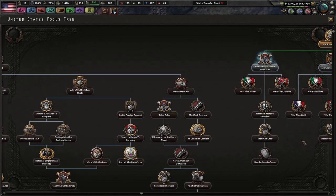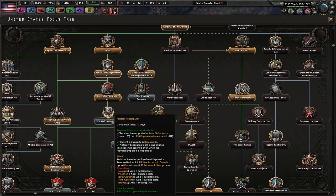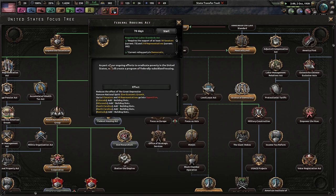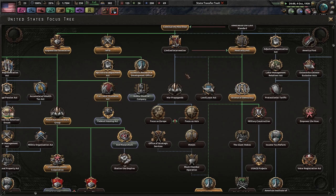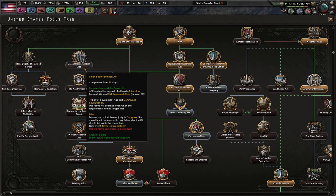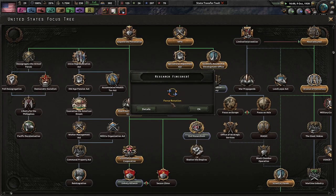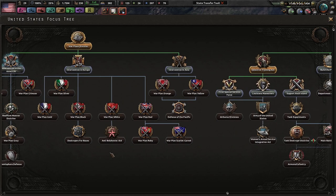Atlantic fleet designer gives plus 50% more armor to carriers and more armor to capital ships. Pacific fleet designer gives less armor but more range and more deck size. Less deck size is a big no for me, so I'm going to go with Brooklyn Naval Yard. We can do the Federal Housing Act — it will create federally subsidized housing and add some building slots, but that's definitely not the best thing you could do. The left side of the focus tree is not possible at the moment.